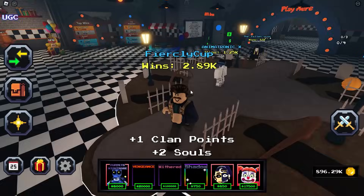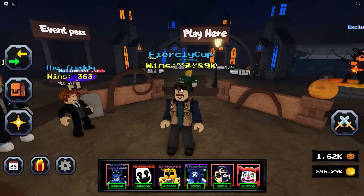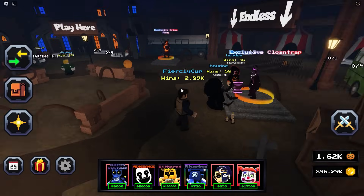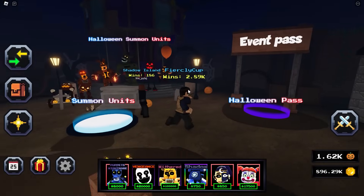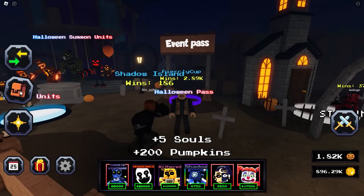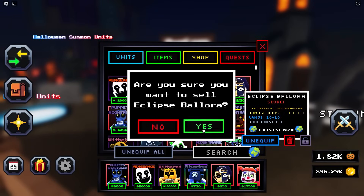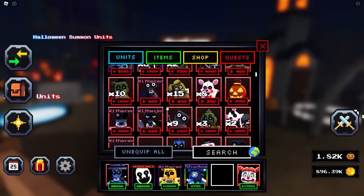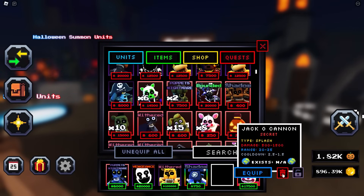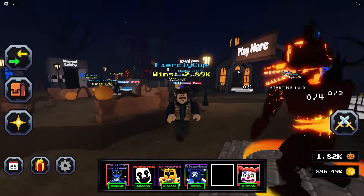Let me know what you think in the comments about these tier 30 units. I think the Eclipse is gonna be so good with Shiny, and it is good without Shiny. Thanks so much for watching. And I gotta delete these units — this is gonna be a sad moment. Delete this, and delete Jack O'Cannon as well. Thanks for watching and I'll see you in the next one.